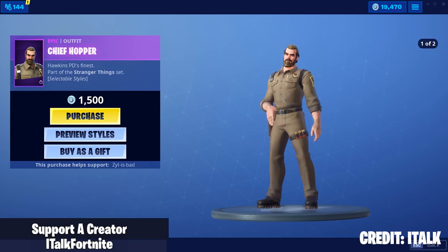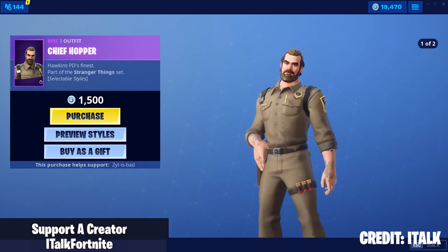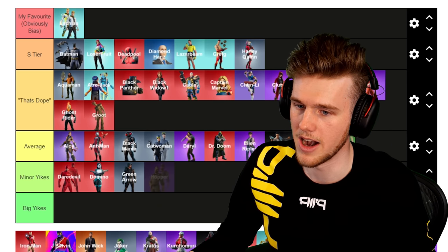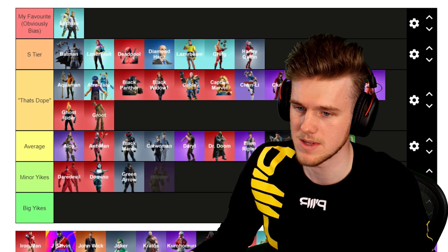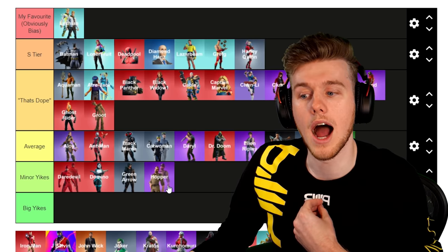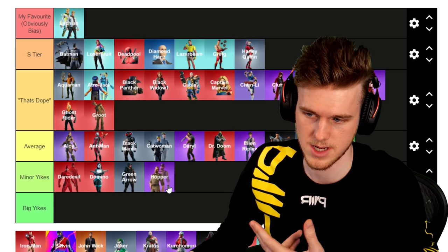Next up, Hopper from Stranger Things — not as cool as Demogorgon. I didn't watch Stranger Things, so it's hard. It's Average or Minor Yikes. Personally I don't care for it as much as other skins — I'd say Average.